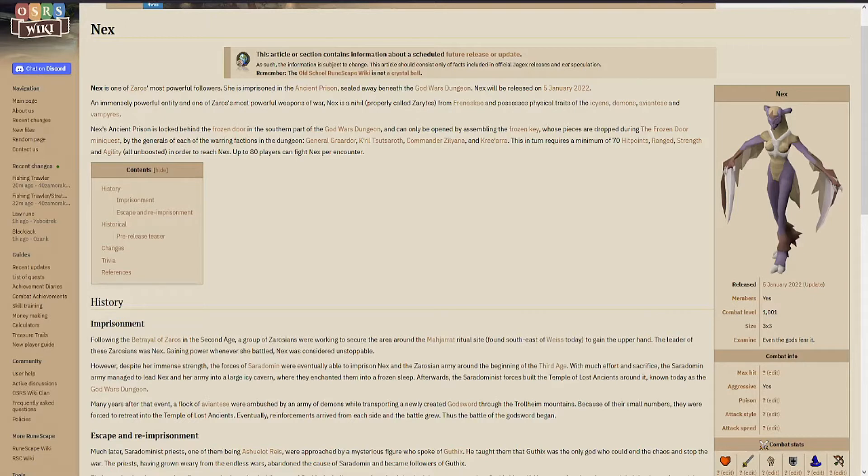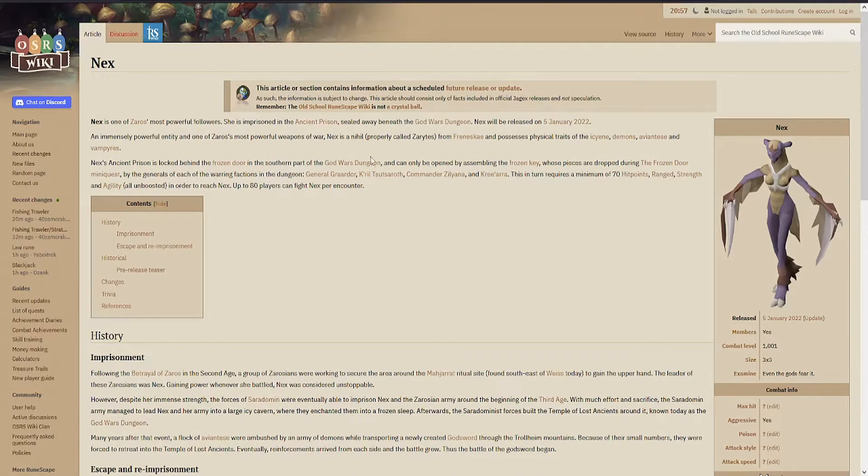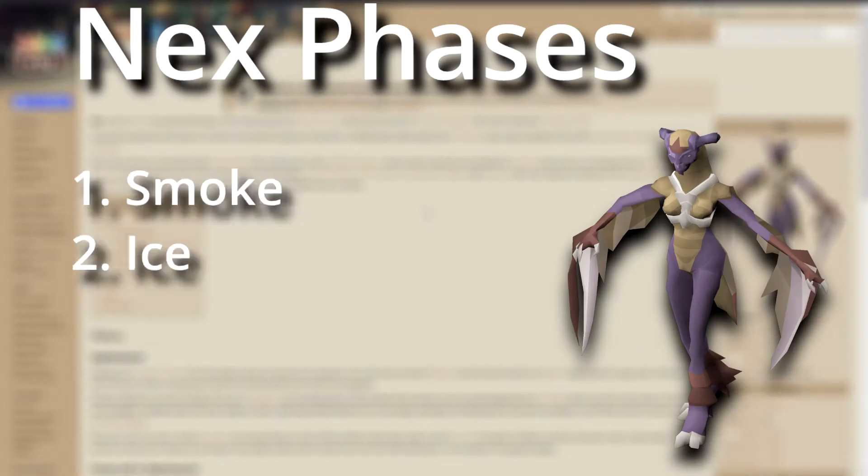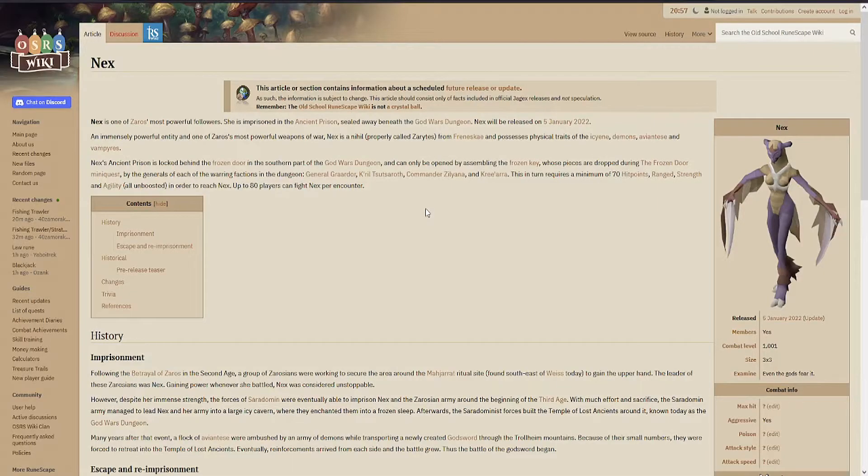In Old School Runescape it might differ a little bit. What I know for Nex is she has 5 phases. Smoke, Ice, Blood and Shadow — those are the 4 phases of the Ancient Magics.